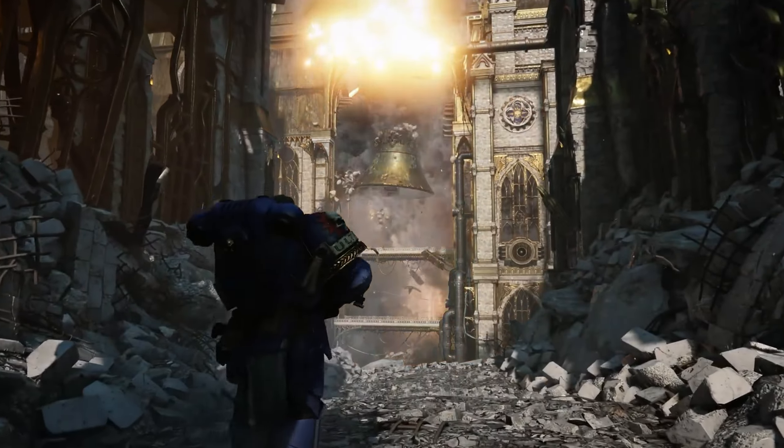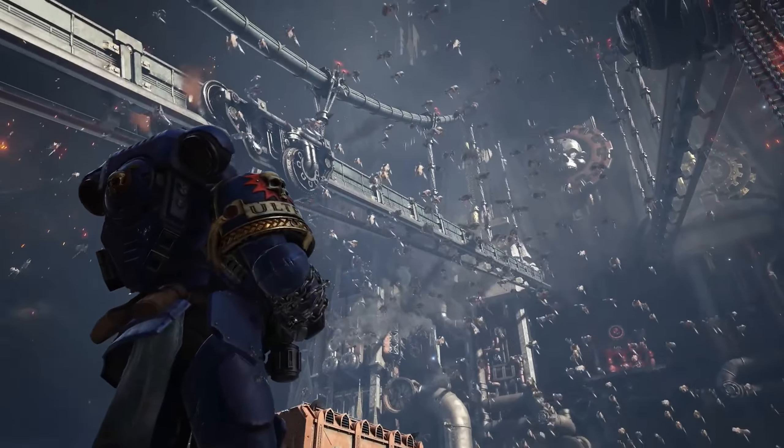They've really captured the feel of it, especially with the Tyranids. I've read Devastation of Baal — for those who don't know, Baal is the homeworld of the Blood Angels, and they pretty much get attacked by a Tendril of Hive Fleet Leviathan, which describes in detail how the Tyranid attack works. This game has captured that feel: they move in unison, they'll try and flank you, ranged enemies keep their distance, melee enemies close in, and Raveners try to emerge from behind you. If you're a 40k fan, you'll absolutely love it.